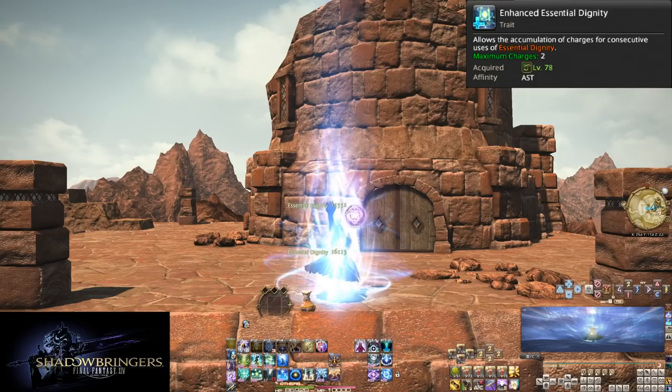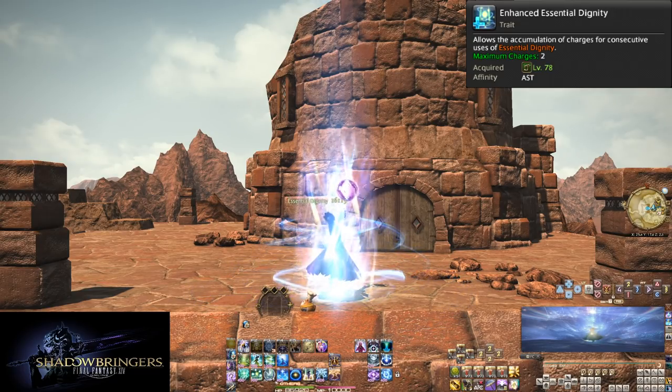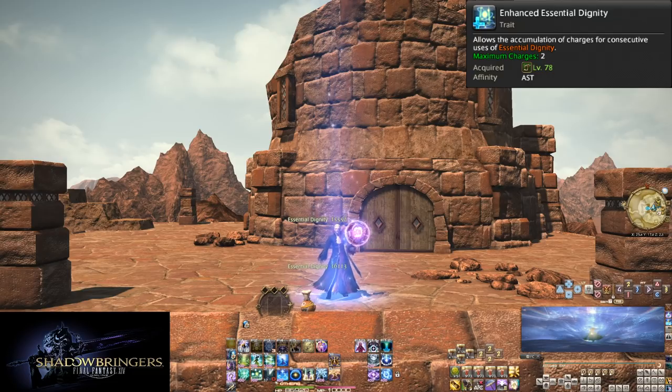Level 78, Enhanced Essential Dignity. Simply put, this turns Essential Dignity into a skill with two charges instead of just one. Start using Essential Dignity even more — if you need a quick refresh, it's potentially 1100 potency at its absolute max.